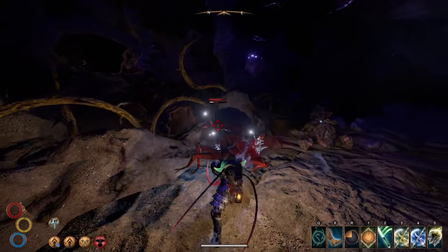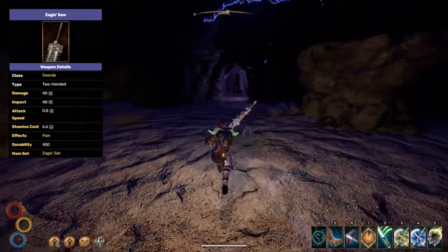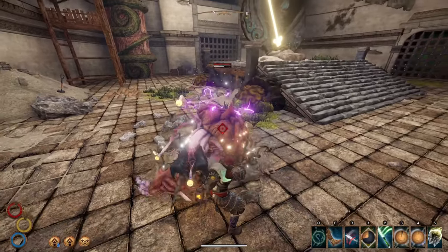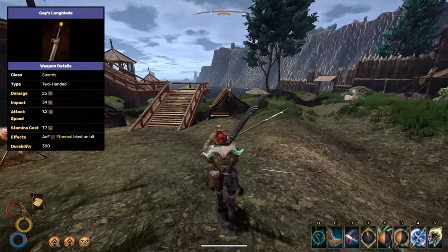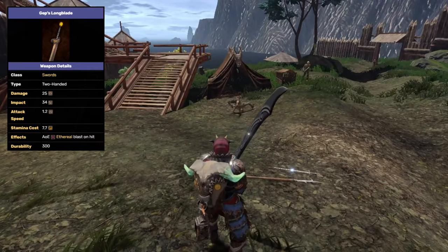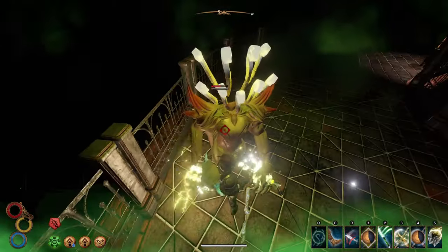Before we start the list I do want to mention two options I will be leaving out: the Zagasaw and Gep's Longblade. The Zagasaw inflicts pain and can be enchanted with Crumbling Anger to build up burning, poison, and extreme poison on the enemy, making it a top tier weapon capable of dealing high physical damage. However I tend to avoid it because of its speed and I prefer Saar for physical damage. Gep's Longblade is an amazing weapon as well, but I really like the one-handed version better. Just know those two are really strong contenders for the best claymores.